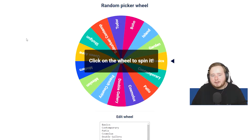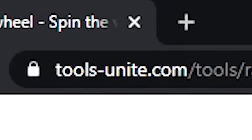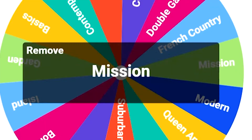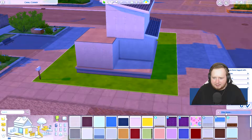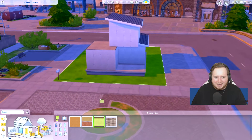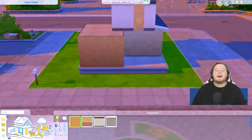These are the in-game styles that you can select from, so I've made this nice color wheel on toolsunite.com. Let's see what style we get first. For the outside, I got Mission — I have no idea what Mission is. I don't think it's gonna be good. Let's see if there are any nice wallpapers with Mission.